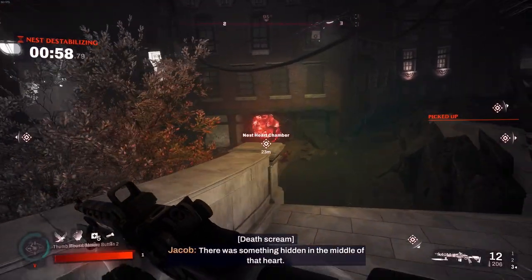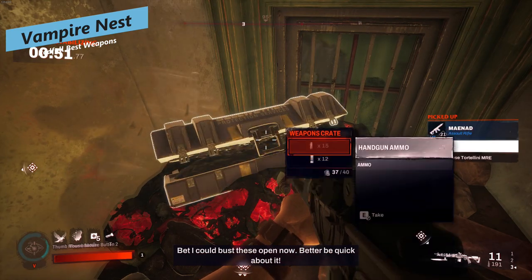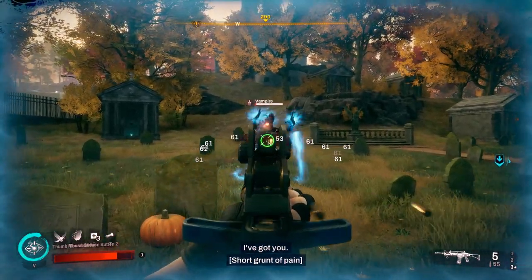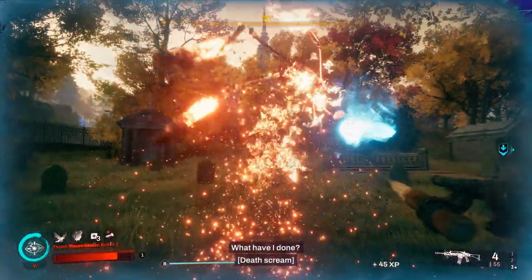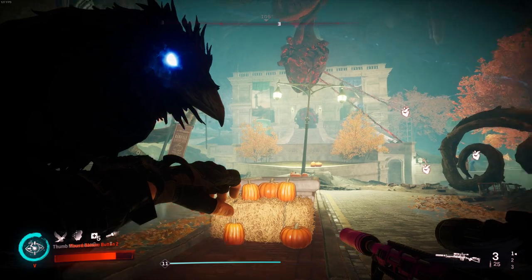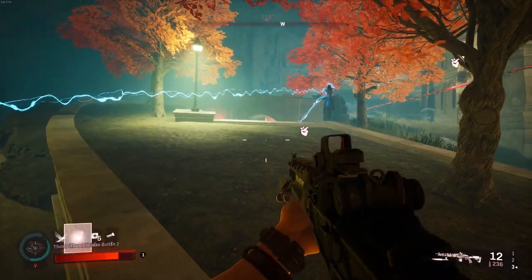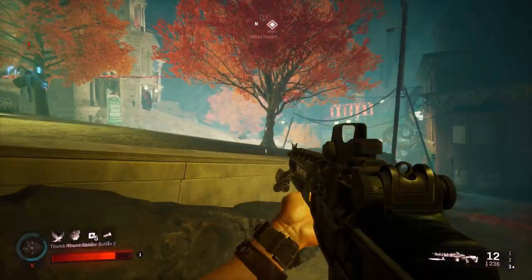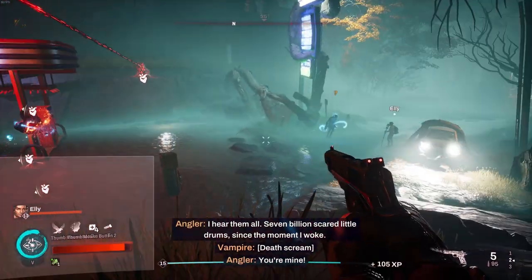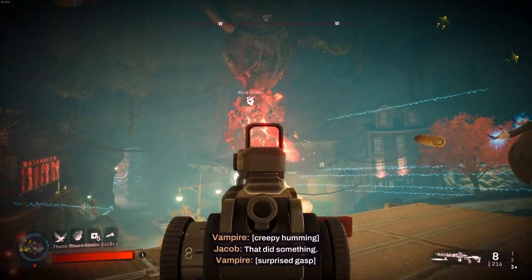The biggest way to get consistent random drops is from doing vampire nests. Vampire nests unlock once you start the mission to go to Dr. Addison's mansion — you'll start seeing them pop up on the map. The longer you leave them, the larger their radius, and vampires inside that radius are much stronger. When you enter, they'll have modifiers — most commonly blood trans, meaning if you wake one vampire they all wake up. There can also be elite vampires or watchers, so pay attention to those modifiers.